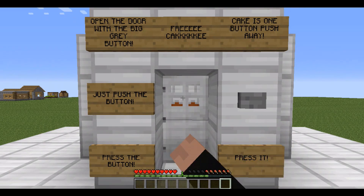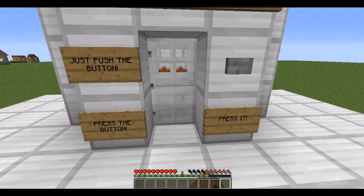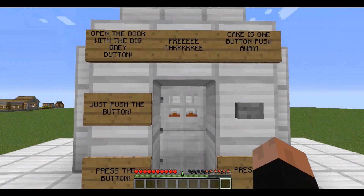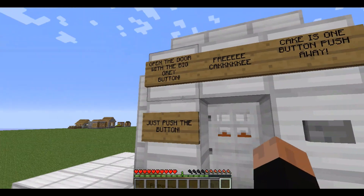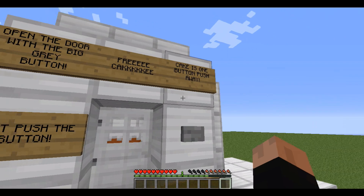That was pretty convenient, but the door is locked, and I'm stuck in adventure mode. There's absolutely no way I'm ever going to break this door down. Let's observe the signs. Maybe they'll tell us how to get in. Open the door with the big gray button. Free cake! Cake is one button push away.